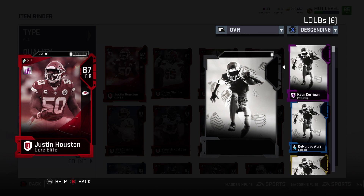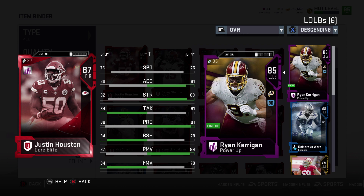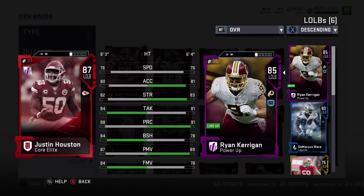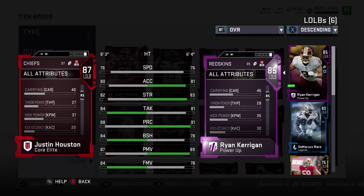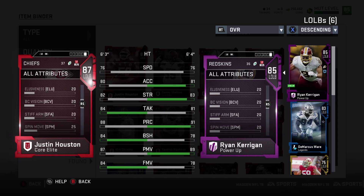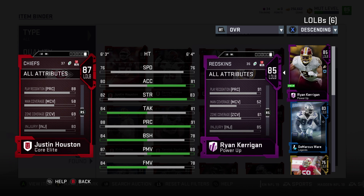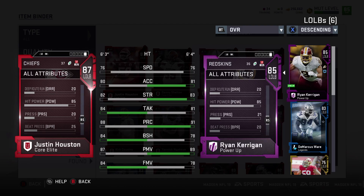Let's compare Houston to my Kerrigan. Same speed — Kerrigan has better acceleration and strength, but Houston has three better tackling, six better block shed, and six better finesse move. Kerrigan has higher power move and three higher play rec. Hit power is 85 to 85 — same hit power. Not bad at all.